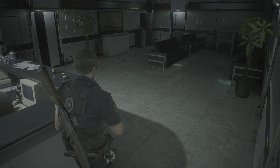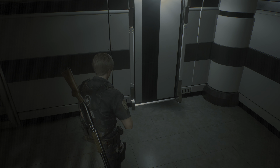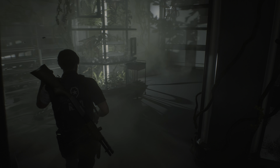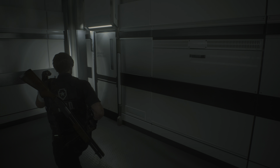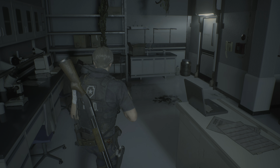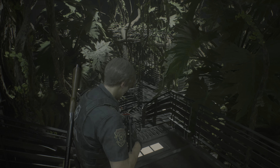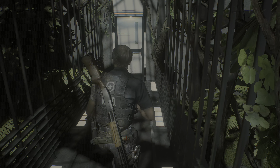We are slowly making some progress in this greenhouse level. The aim is to kill that mutated plant over there with some pesticides. And it has us checking out multiple areas and locked rooms to finally be able to gather the stuff we need.